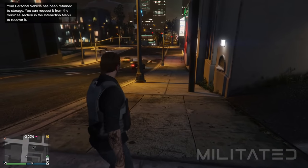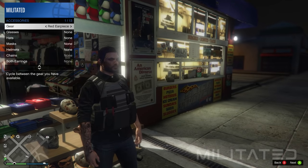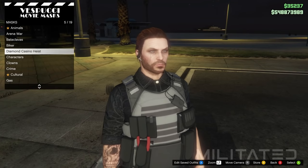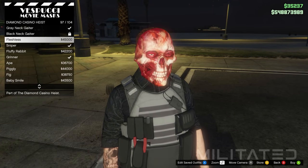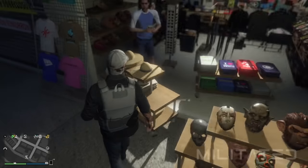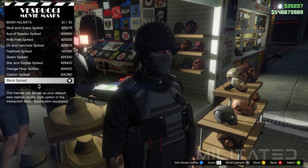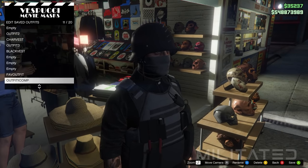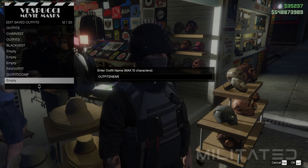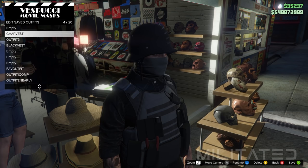Head back down to the mask store on Vespucci Beach. Open the interaction menu, go into style and accessories and press left on gear to equip the grey earpiece. Go back into masks and diamond casino heist — this time purchase the grey neck gaiter. Next go into the hat section and the biker helmets category. Purchase the black spiked from the bottom of the list, then save this outfit in one of the empty outfit slots — do not save it in the first two just yet. Then delete outfit 2 and char vest as we no longer need them.